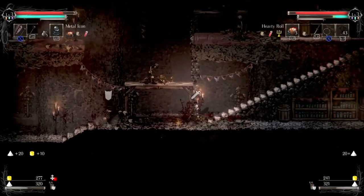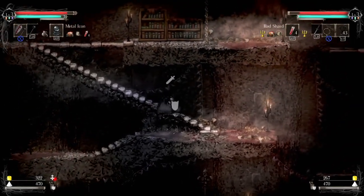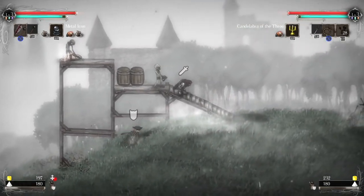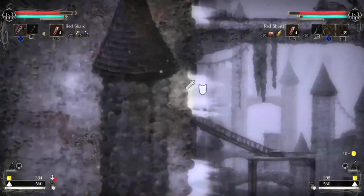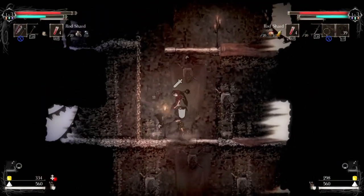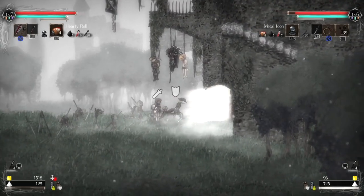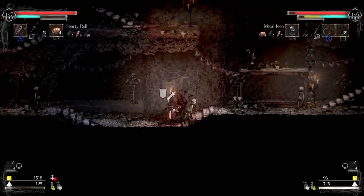Salt and Sanctuary combines elements of Dark Souls and Castlevania in a unique 2D adventure. As a chef on a mission to save the world, armed with an iron pot and potatoes, the game immerses players in a challenging world filled with pirates and menacing creatures. While heavily inspired by its predecessors, Salt and Sanctuary manages to establish its own identity through its distinctive art style and deep interconnected skill tree. The game offers a rewarding experience for those willing to face its brutal difficulty, with the option for couch co-op to make boss battles more manageable. Despite some minor flaws, Salt and Sanctuary shines as a lovingly crafted homage to its influences.